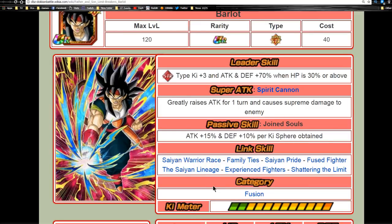His link skills are Same Warrior Race, Family Ties, Same Pride, Fused Fighter, Same Lineage, Experienced Fighters, and Shattering the Limit. His category is Fusion and he has max stats of HP 9021, attack 8095, and defense 4531, with a 12-ki multiplier of 140%. Overall he is a pretty solid unit — one of those units that depending on who you run can teeter between being a primary unit or a secondary unit.